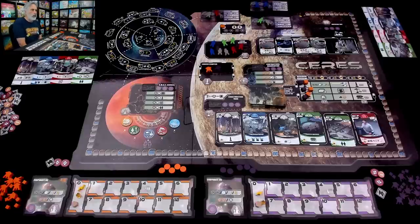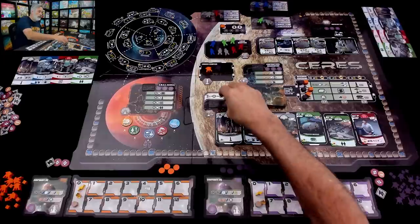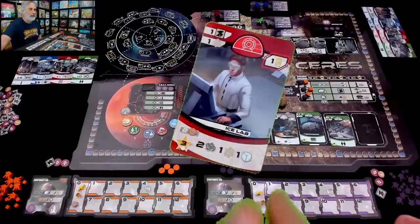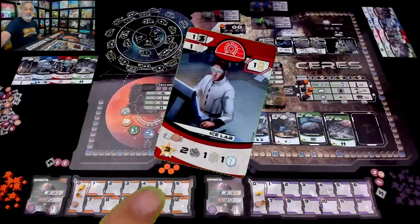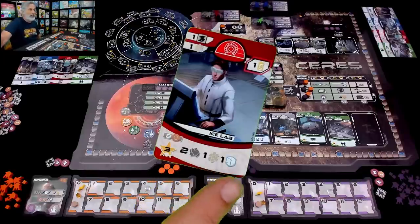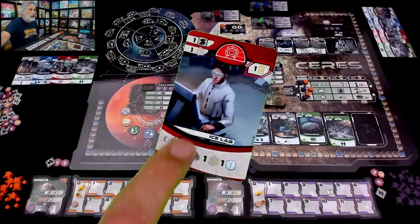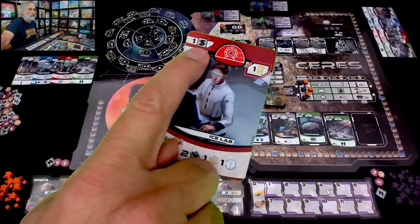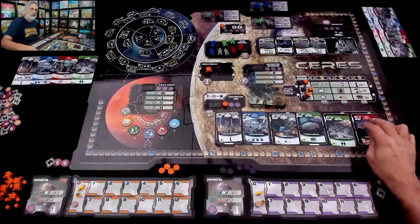I'm the first player. I'd like to build some stuff. I could come out to the construction yard — I'm tempted because there is only one ice lab. There are more in the deck; these might show up later, or this might be the only one we ever see. This is a particularly good one — a jack of all trades. The ice lab generates ore, ice, and ceramics when I use it, plus it's worth three victory points when I build it.